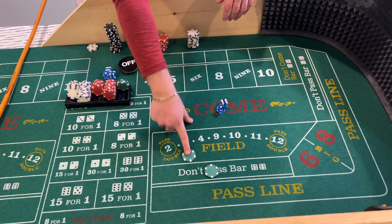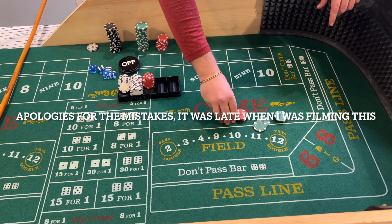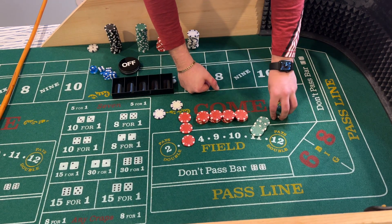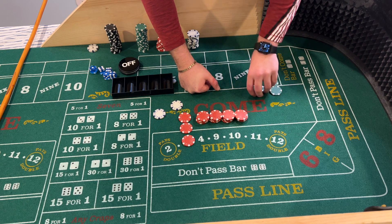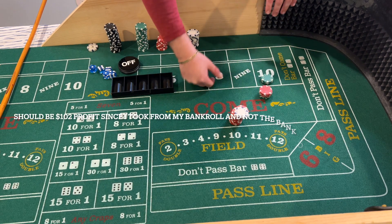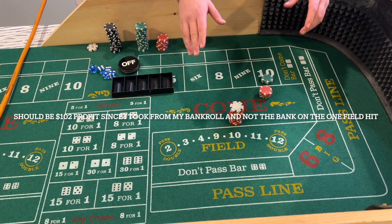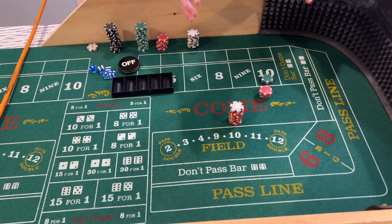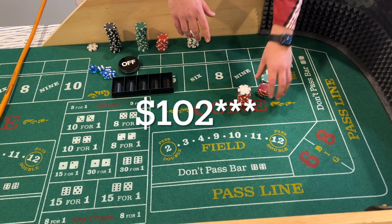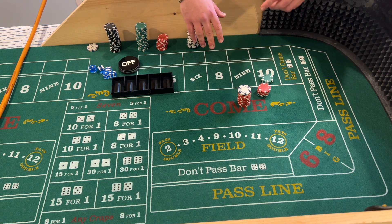A few shooters there — let's see how we did. We started with a $200 bankroll. Counting it out: $100, $200, $75, $90, $92 — so we profited $92 with three or four shooters. Low roller strategies are a grind, but in this scenario you're up $92 — you've made almost half your starting bankroll. It's up to you if you want to keep playing or leave.